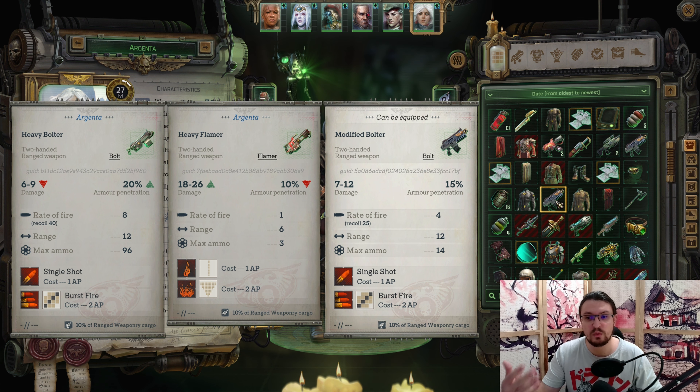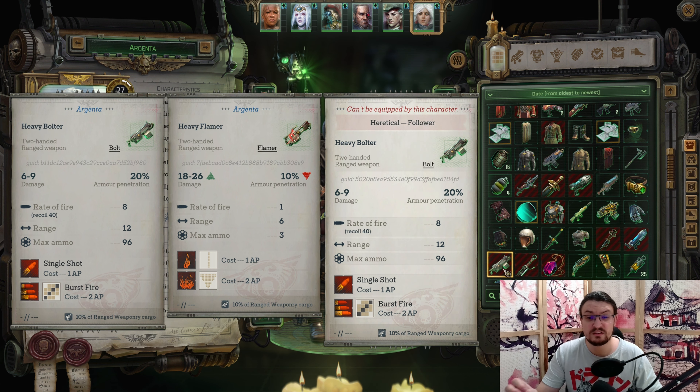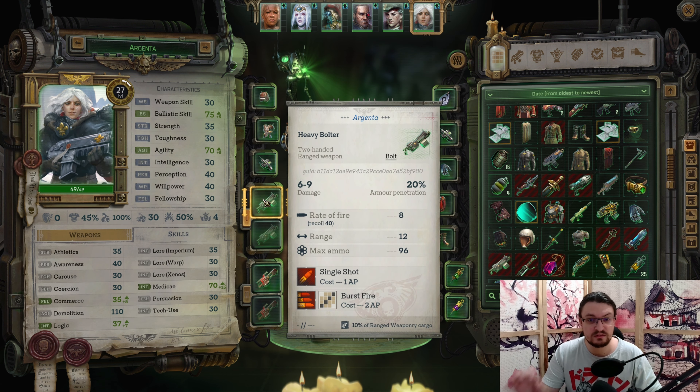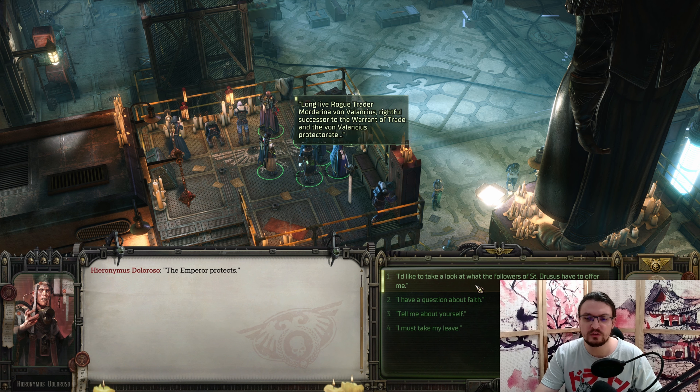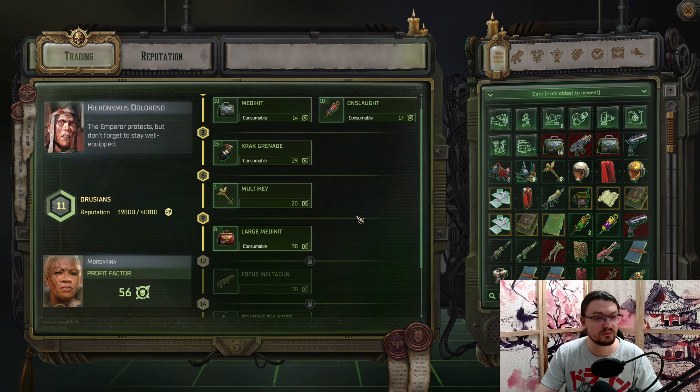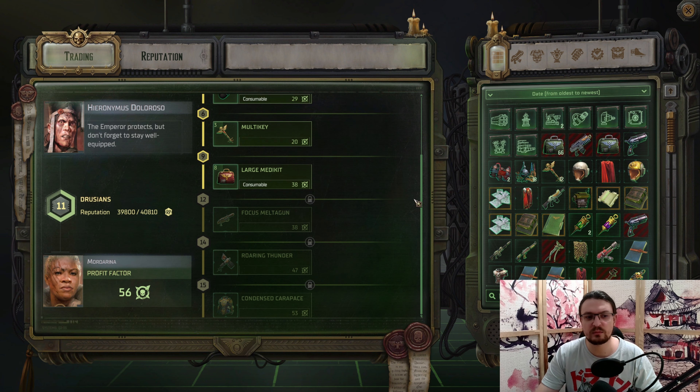All of those items I'm currently showing you are acquired very early on. This includes the heavy bolter with the heretical follower trait. At the end of Act 1 you can find this heavy bolter, however you won't be able to equip it because you're not a heretic. In Footfall Atrium, you will find the NPC Hieronomus Doloros. You can talk to this NPC to trade with them — at the relatively early reputation requirement you will be able to obtain the heavy bolter. As for the heavy flamethrower, you will be able to obtain this one at reputation level 11.